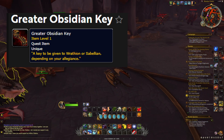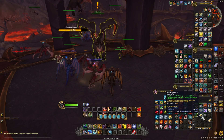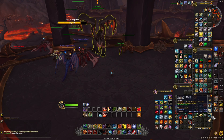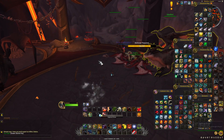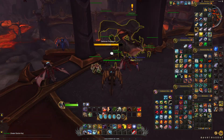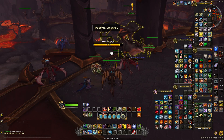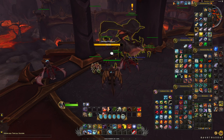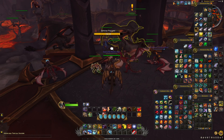As you're fighting the Jardin and other elite mobs around the area, you're going to collect key fragments and key frames. You can use these to put keys together — simply when you've collected 30 key fragments and three key frames, right-click on either one and you'll start assembling a key. Once the key is assembled you're able to give it to one of the characters in the area. There are four choices: you can give it to Sibelian or Wrathion for 250 reputation towards that character, give it to Forge Master Besantis for 100 reputation to each of them, or give it to the fourth character for also 100 points with Wrathion and Sibelian.